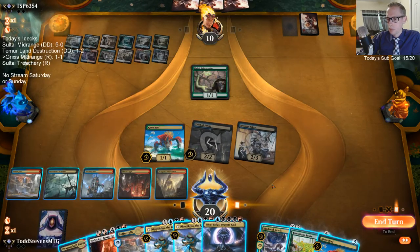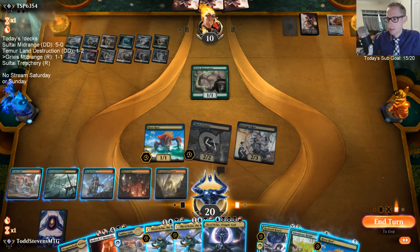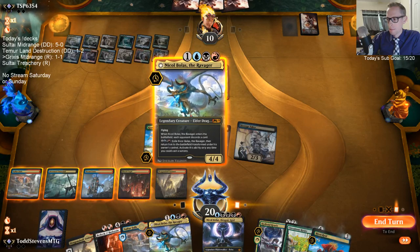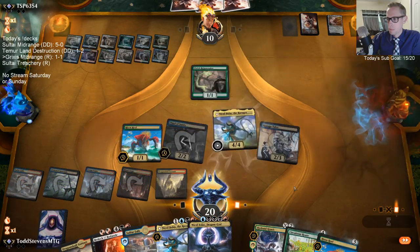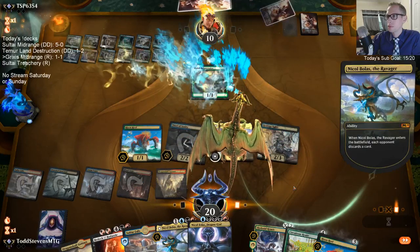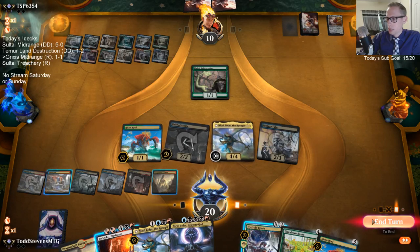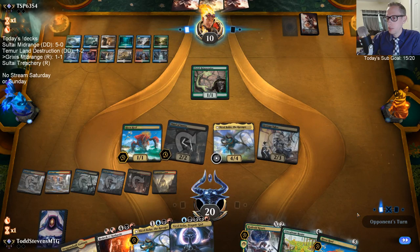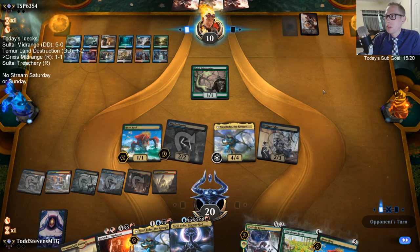One Golos down. I discarded Nexus — I guess maybe I should have cast Ravager first before hitting them with Thief. Presumably they have another Nexus or two in hand.